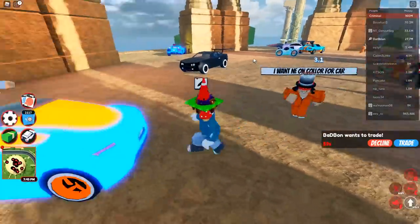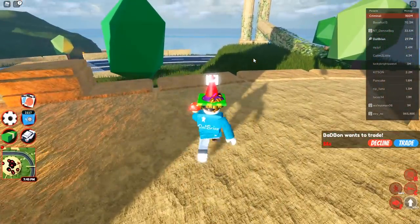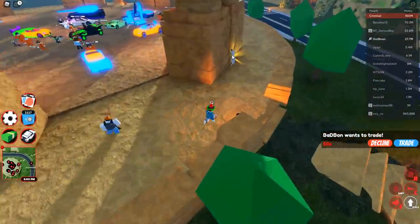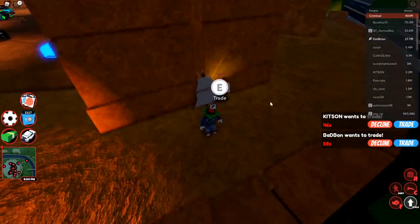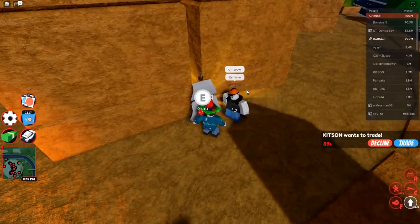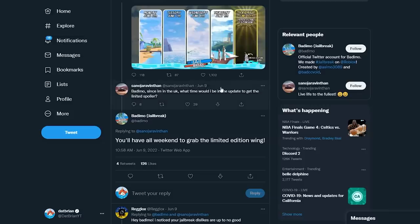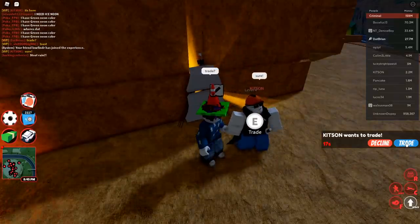Let me show you how to get the limited time edition spoiler — it's a sail wing spoiler. You just go outside the Trading Hub, there'll be this item right over here, and you can hit E to grab it. You'll hear a little ding, which tells you that you got the spoiler. It's only going to be available over the weekend — Pedimo confirmed you'll have all weekend to grab the limited edition wing.